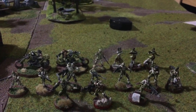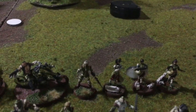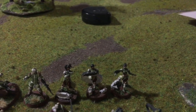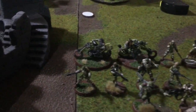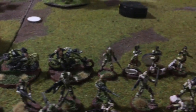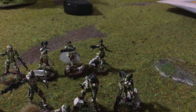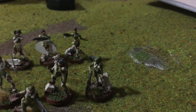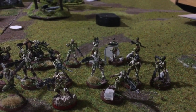My opponent is Haqislam and he'll talk you through it. The first combat group consists of two Kum Bikers, a Ghulam Forward Observer, and three Odalisques here standing in as Daylami for this battle because I haven't bought them yet. The second group has a Barid Hacker, an Unomancer, a Janissary with a Heavy Machine Gun, a Ghulam Sniper, a Janissary with a Rifle, another Unomancer, and another Unomancer - everyone knows what it's going to be because there are two armies with impersonation markers. Rajik with a boarding shotgun and two Nafton with heavy flamethrowers.